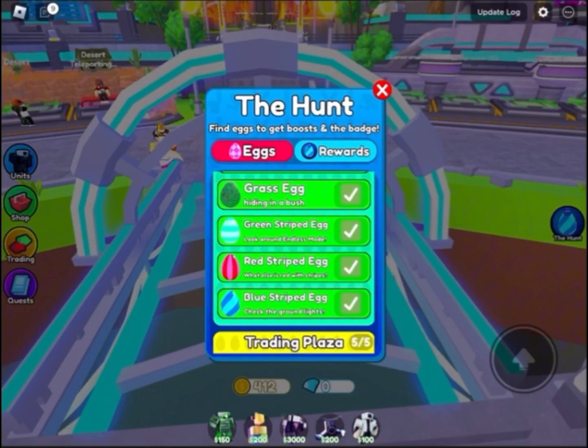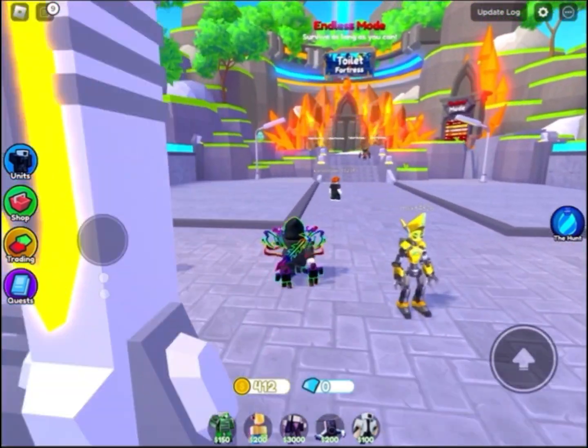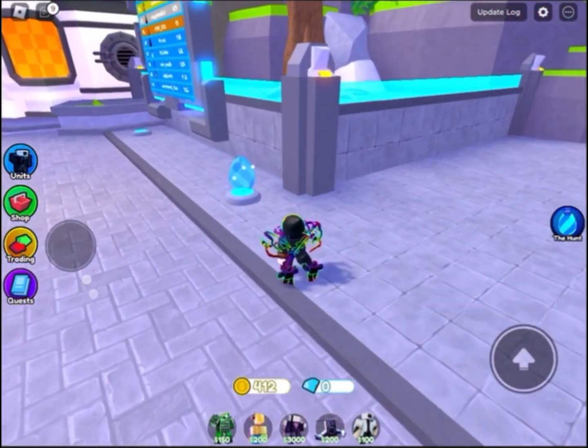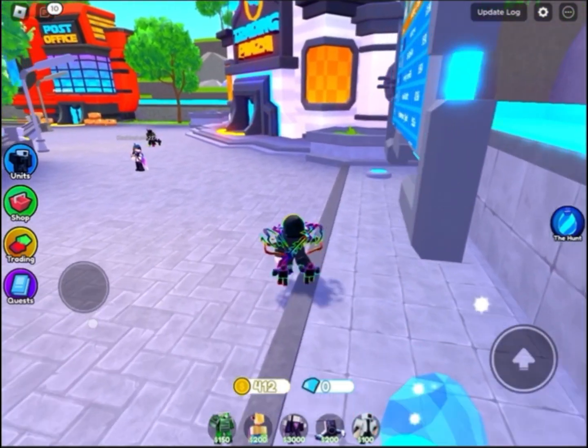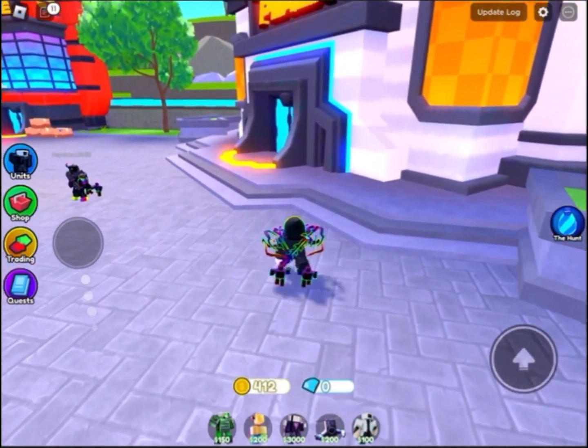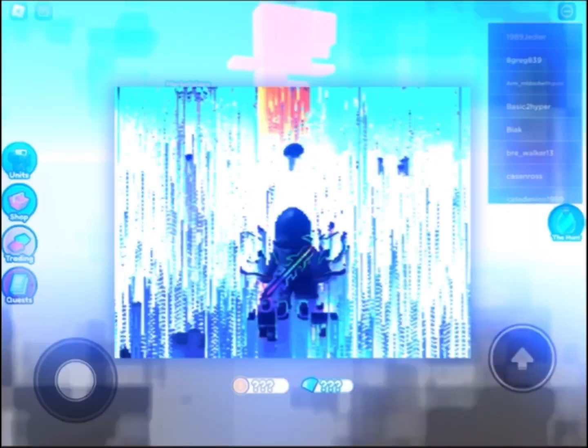The next one is the blue striped egg. It's next to the green striped egg and it's right here. So those are all the lobby eggs — we're going to the trading plaza now.